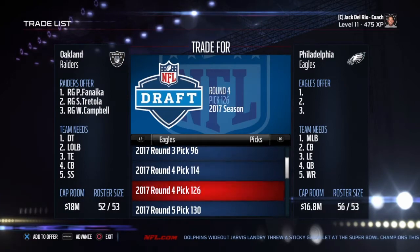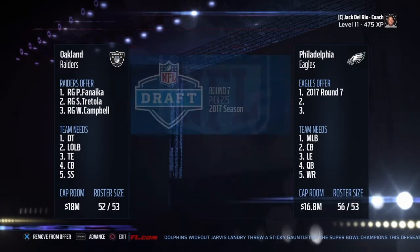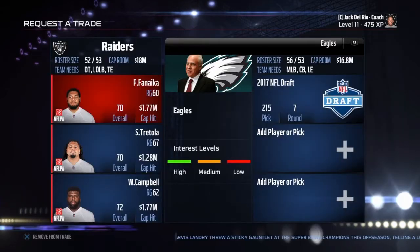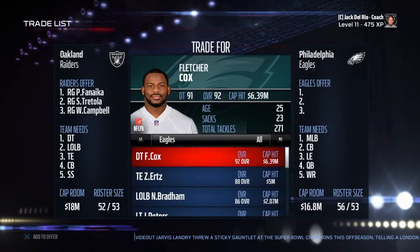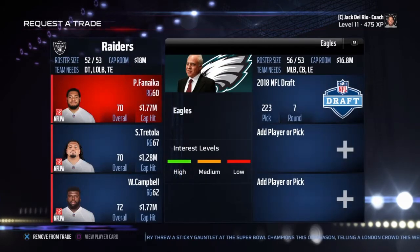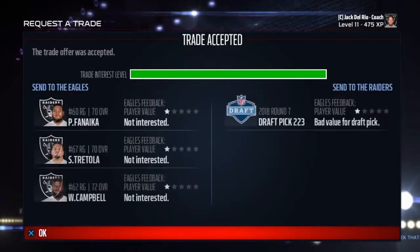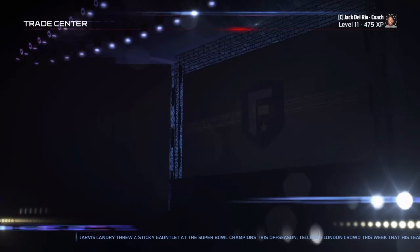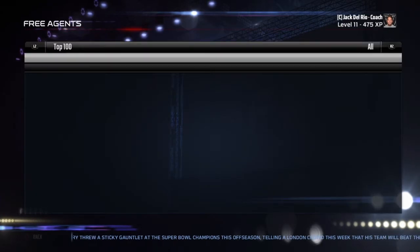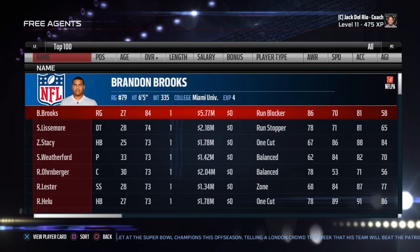Now, I did mess up here — I selected a 2017 draft pick. Usually it does go through, however I messed up. So I'm just going to go back to the picks and select the 2018 round seven, and it's going to go through easy. Once the trade goes through, you're going to head over to free agency again, and the person you selected should be at the top. Brandon Brooks.